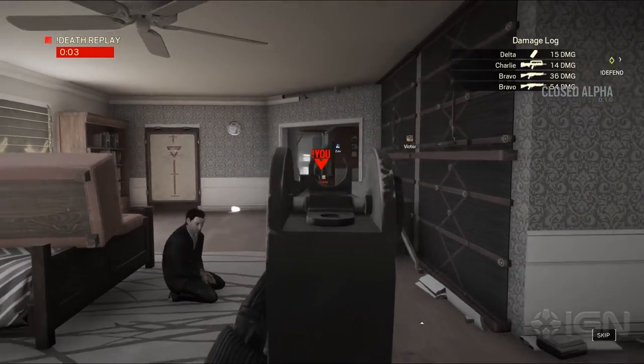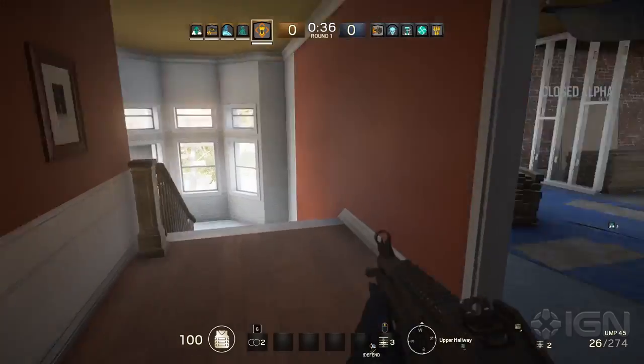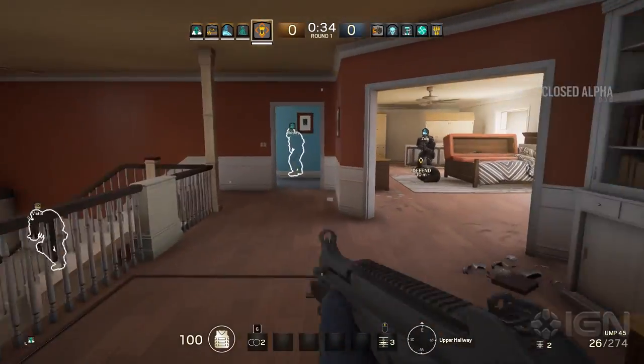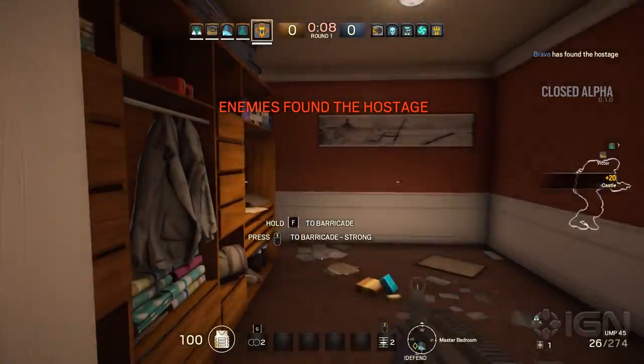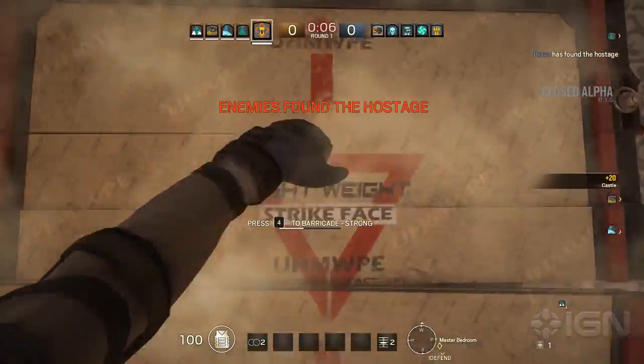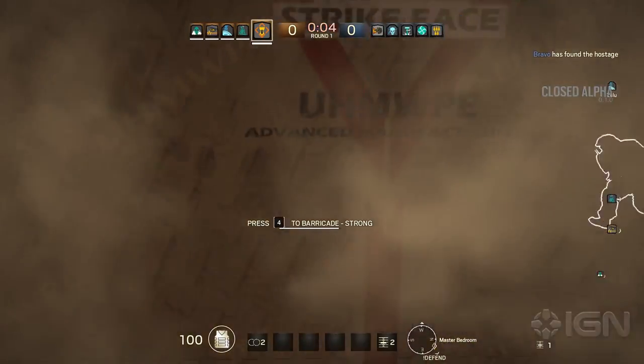Zone A, the bedroom, has a bed that you can take cover behind, but there are a lot of walls that can be blown up to gain access to the area. The hallway is also vulnerable but you should be able to cover it from the bedroom or one of the side rooms. There's also no way for the other team to come through the ceiling here as you're on the top floor.